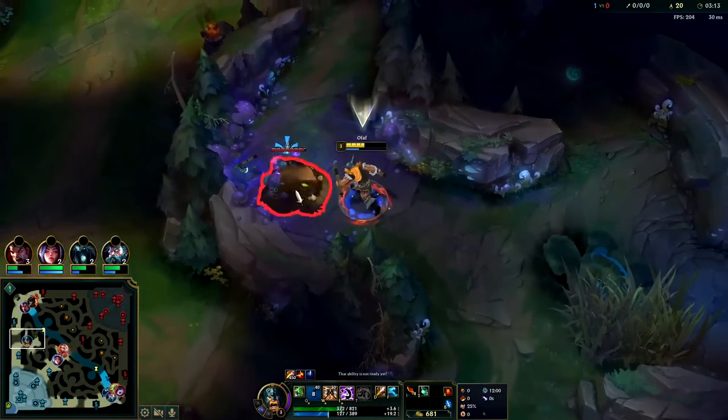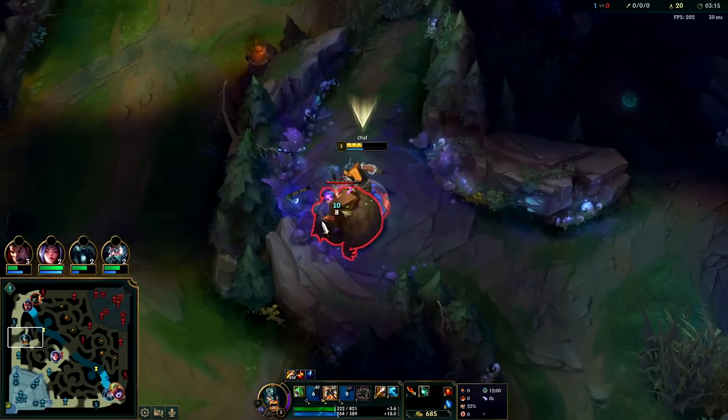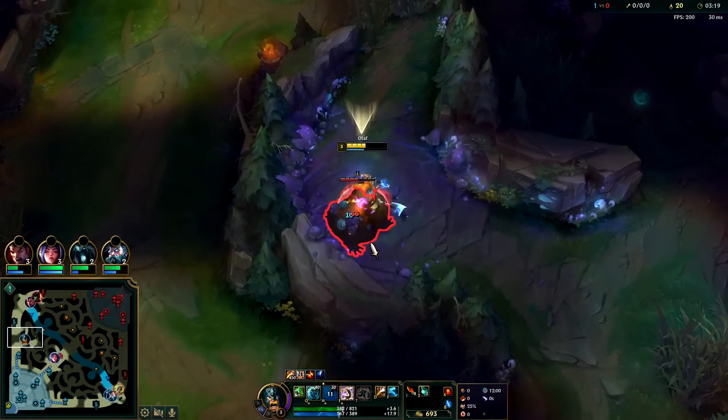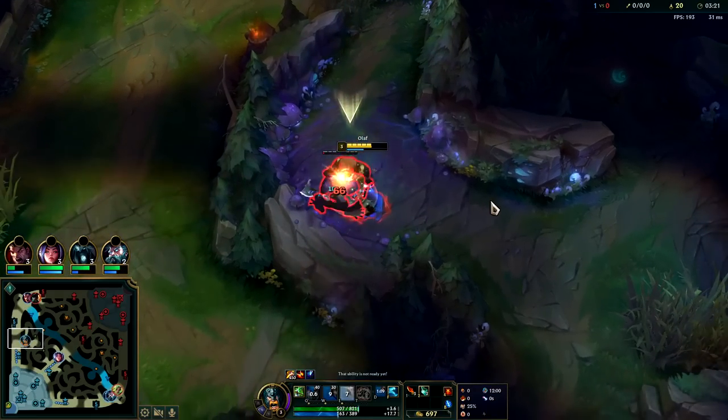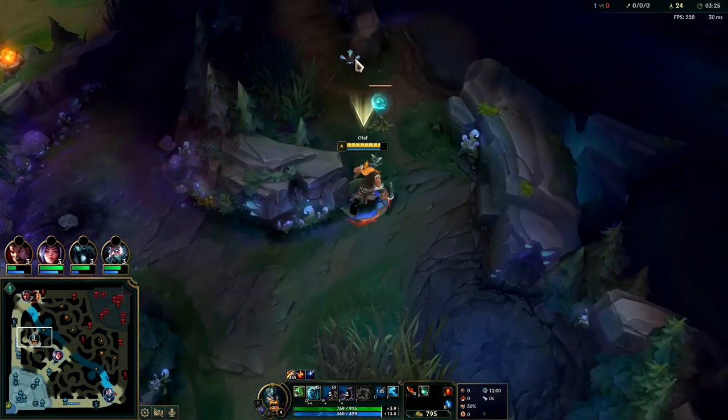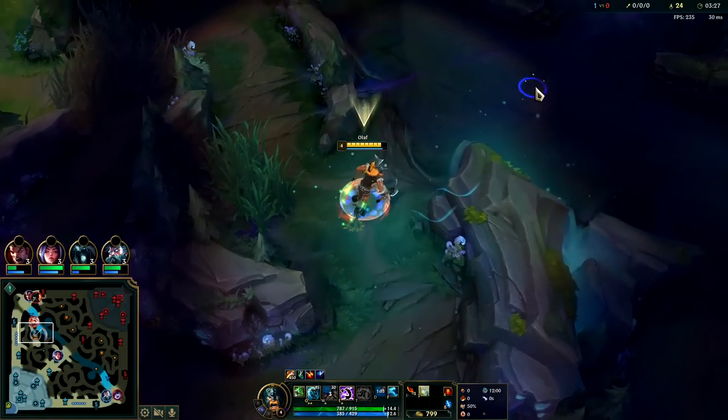He got there pre-3:15 — he skipped a camp, he only has 20 CS, which means he literally skipped his Krugs, because he should not have been able to get there that fast and would have 24 CS if he did a full clear. We finished 3:25 — pretty good for Olaf, full HP with double refill.